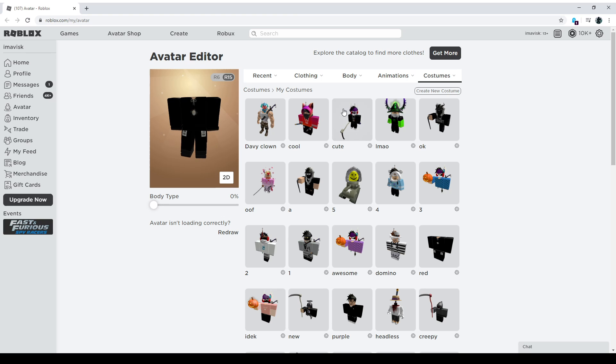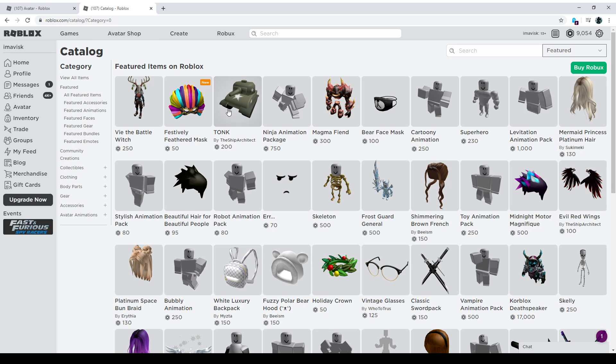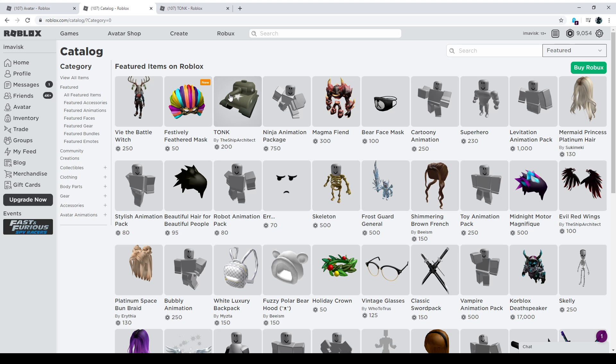We've switched to R15 now. Let's have a look at how much Robux we actually need for this whole package. First of all we need the Tonk for currently 200 Robux — the price is probably going to change on March 2nd, so keep that in mind. We also need the Magma package for 300 Robux, so that's 500 Robux so far.